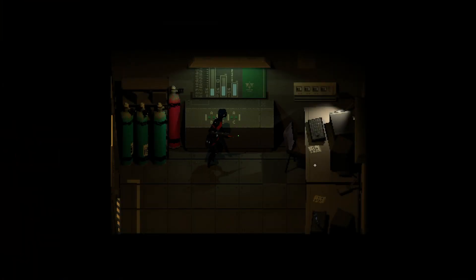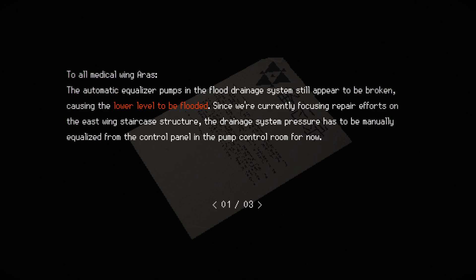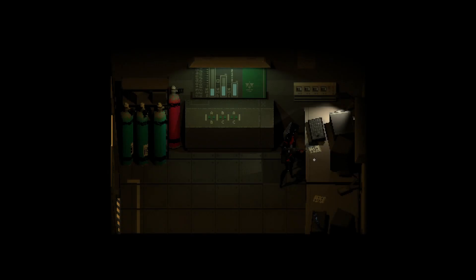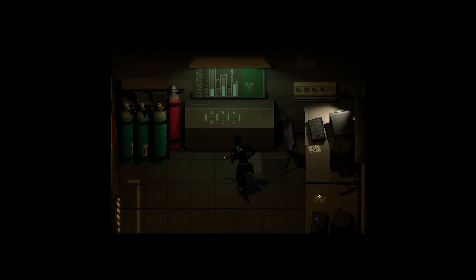All right, I'm gonna come back to that a bit later. What do these things say? Flood drainage system malfunction — to all medical wing ARAs, the automatic equalizer pumps in the flood drainage system still appear to be broken, causing the lower level to be flooded. Since we're currently focusing repair efforts on the east wing staircase structure, the drainage system pressure has to be manually equalized from the control panel in the pump control room. ABC drainage reservoir instructions — yeah, this is just how it works.